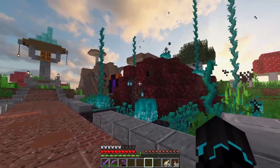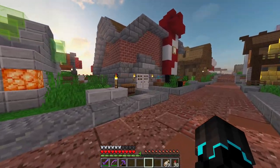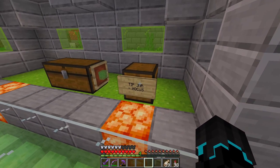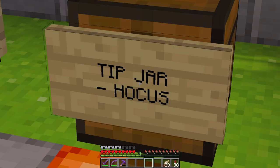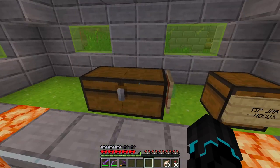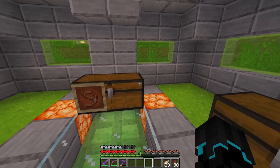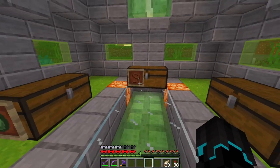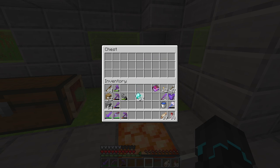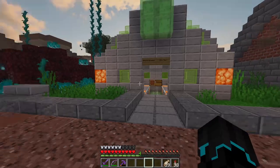We have three shops in total. We have Dether Issues over here, then we have Slime Time, and then we also have the firework rocket shop. These shops in general don't sell much. Oh wait — what's this? A tip jar? Huh? I have sold — we have 16 diamonds in here! I did not expect that. Thanks, appreciate it.